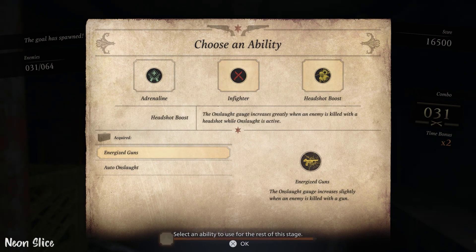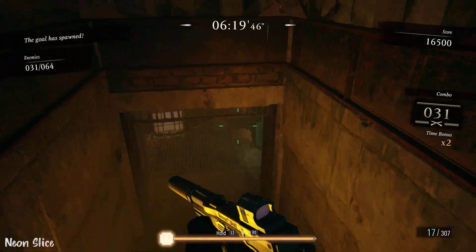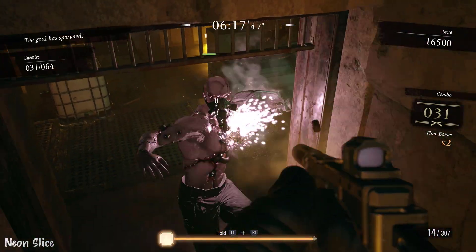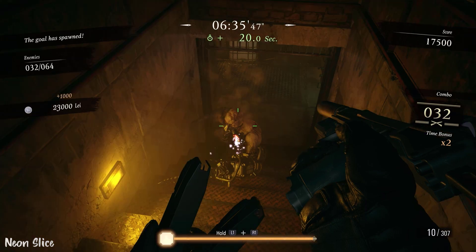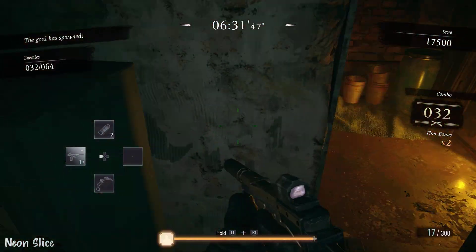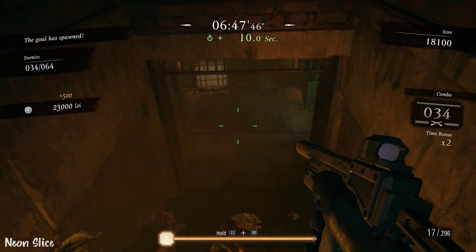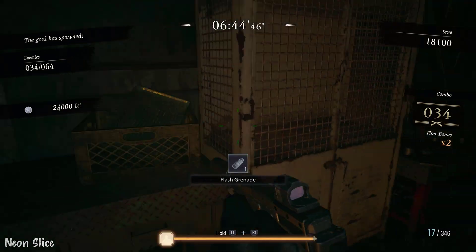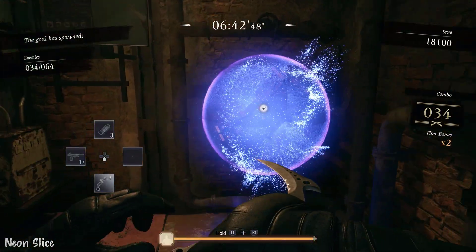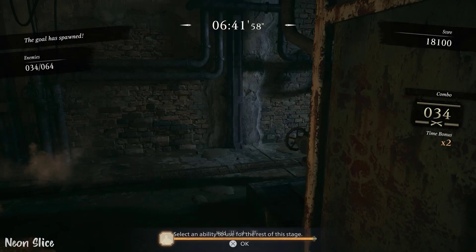Headshot boots is pretty good, infighter's pretty good — I'm going to get headshot boots. Go back down here, kill this enemy, then go back here and get the flash grenade from there. Not like I need it — you don't need to get the flash grenade. Enemy 34 would be the last one in this section. After that, we're going to continue onwards past this blue orb.